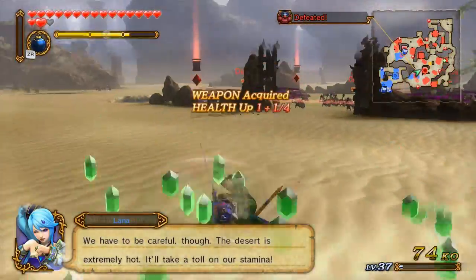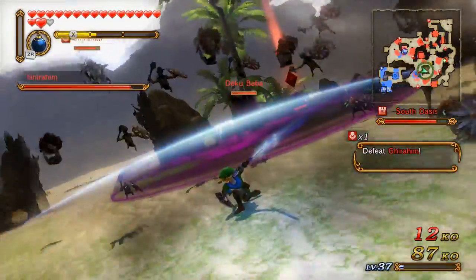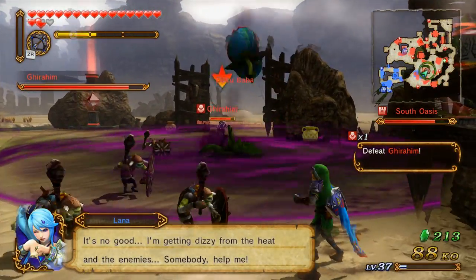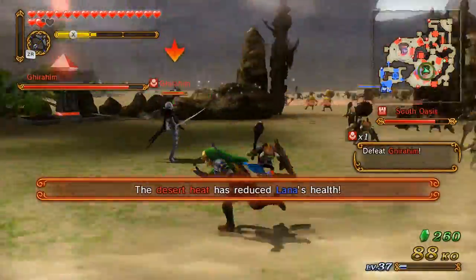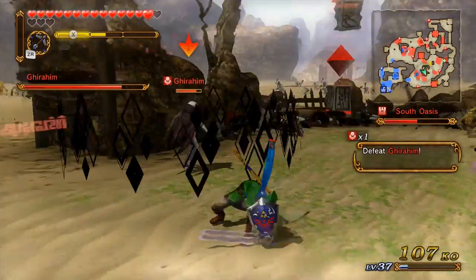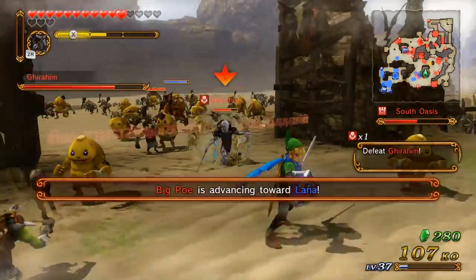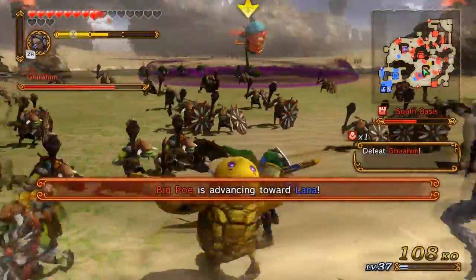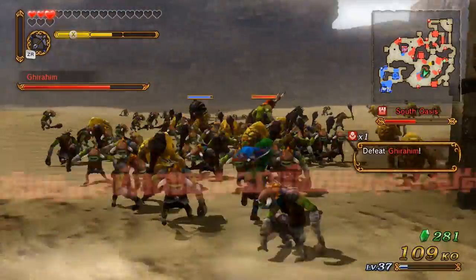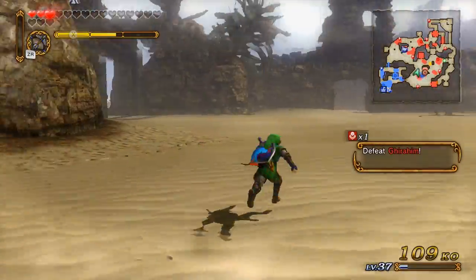I hate the shield Moblins and how much health they have. Oh well - there we go. Wait, the desert? You know what, screw it, I'm just gonna head over to where Lana is. I think she's up to the northwest.